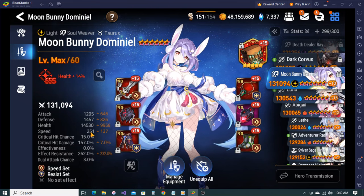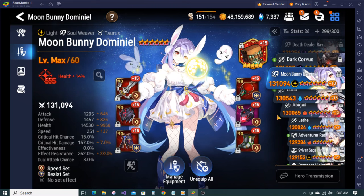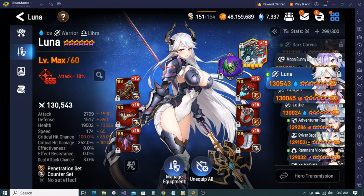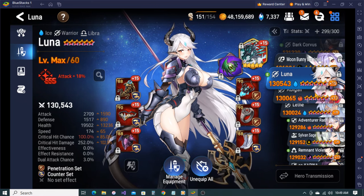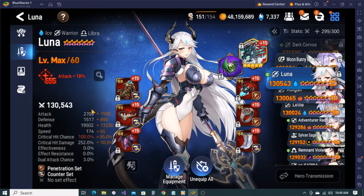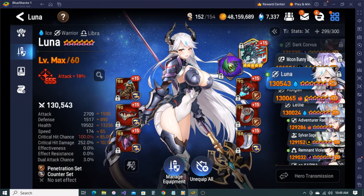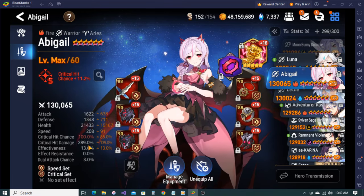Moon Bunny's speed is 250, which is pretty fine, and she has pretty good bulk actually. Bruiser Luna - I pull her out sometimes, maybe once every 200 matches. She needs a buff honestly, but her build here is really good - pretty decent bulk, good attack when you think about how strong she is, and on pen set as well. Abigail - 190 ER, 290 crit damage. Not the best health but with good crit damage and decent defense.